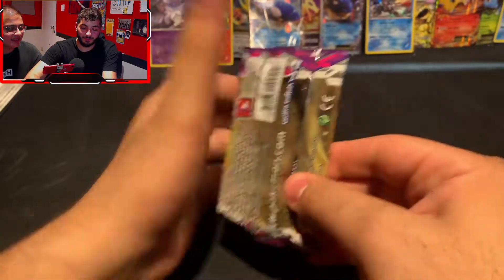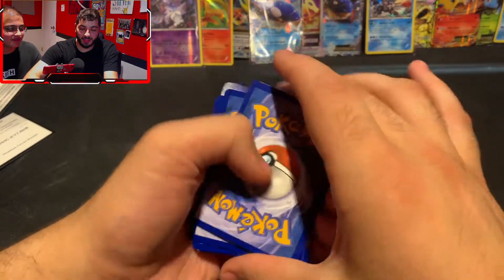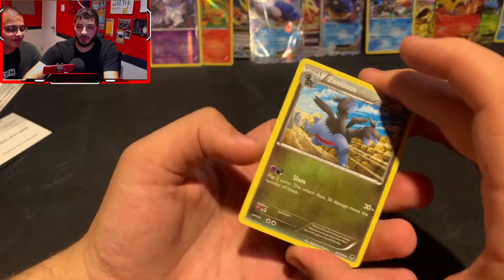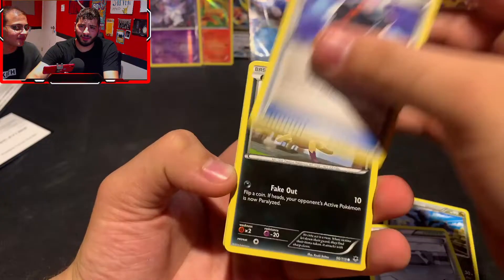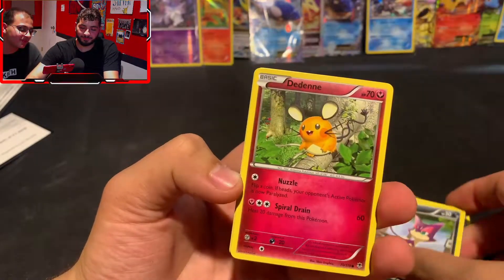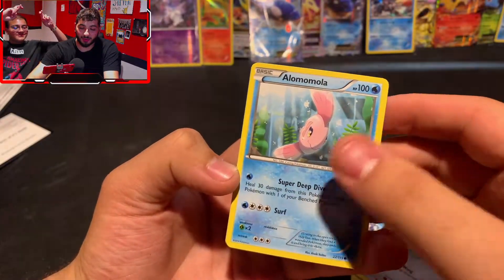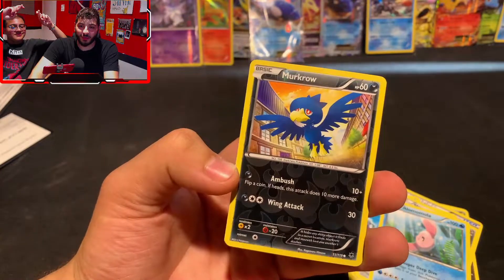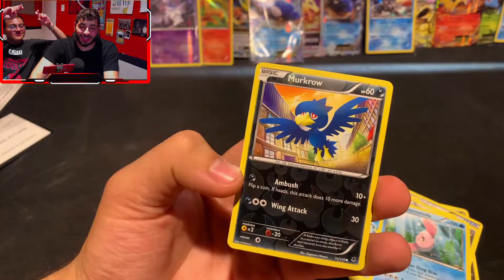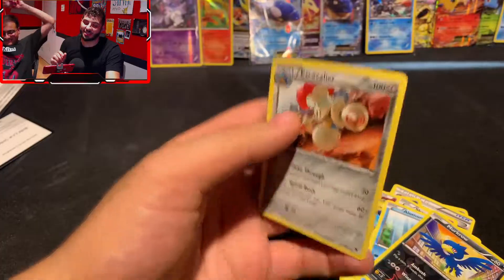Going into a Phantom Forces — three to the back. We got Zweilous, Steel Shelter, Battle Compressor, Purrloin, Druddigon, Joltik, Skarmory, Alomomola, Murkrow. We are going to end — officially, completely, for sure — on a non-holo Escavalier. Dude, I'm out.